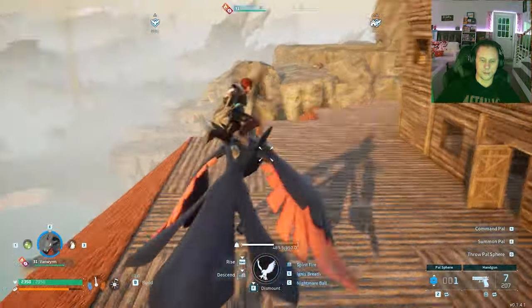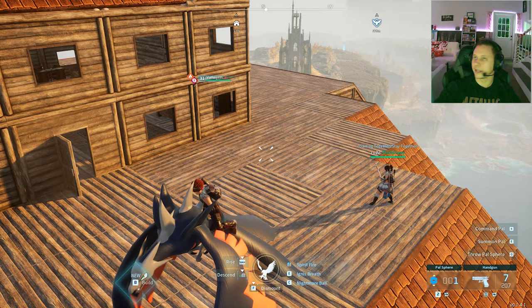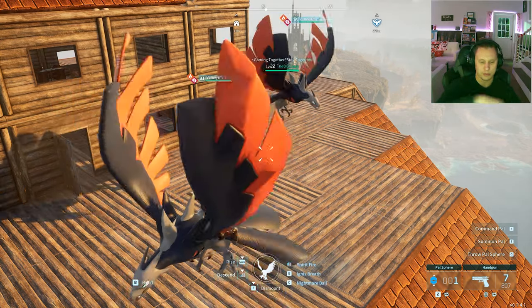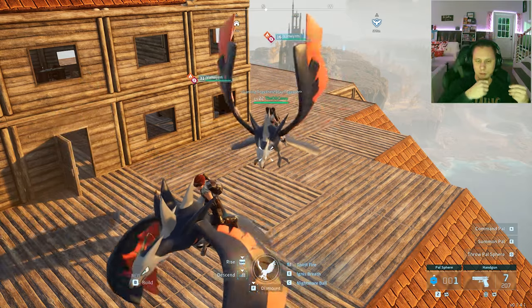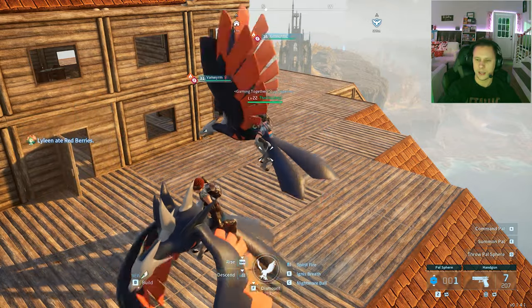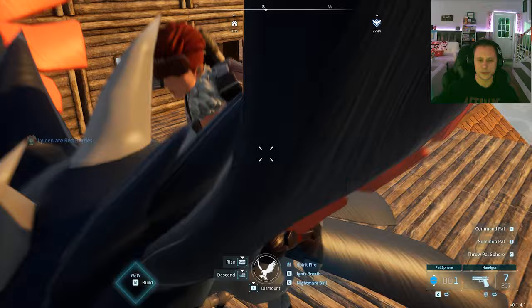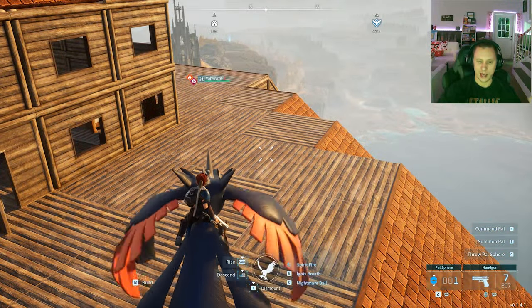The reason we're moving is the pal box had to be in the middle, but it doesn't quite fit with the stairs being a three by three and it being in the middle with the stairs going up around it. When the pals spawn out of the box, the big ones would kind of get stuck because the stairwell's there, so they were having problems getting work done. Another problem is we would get raided a lot here.